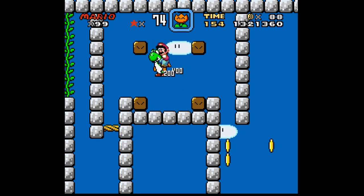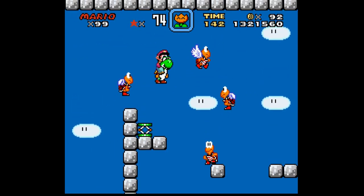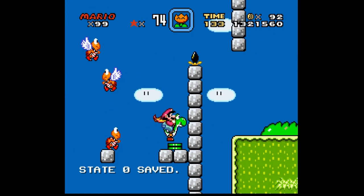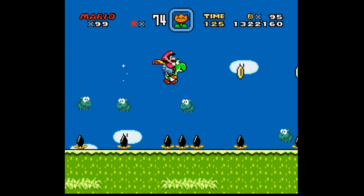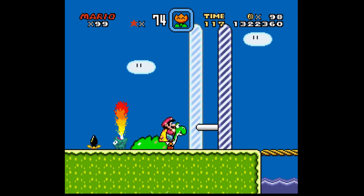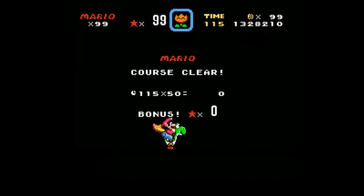All right, just coins there. Let's move on with our dinosaur friend. Ow, stupid muncher — hitting me through my Yoshi armor. 99. Next time we hit the gold tape we're definitely getting a bonus.